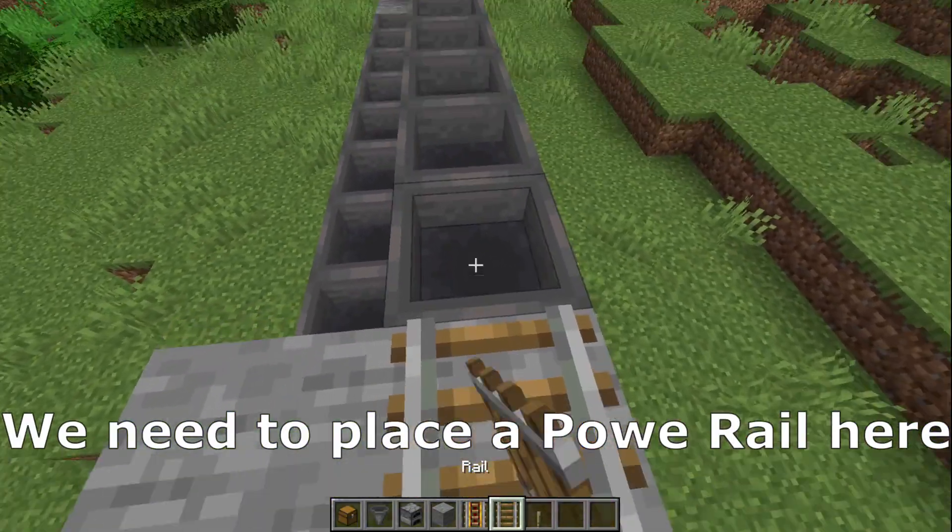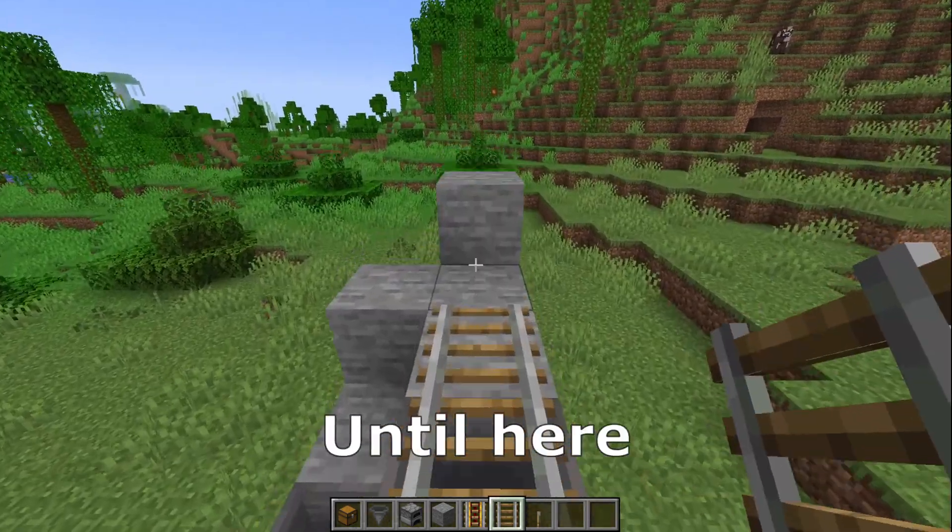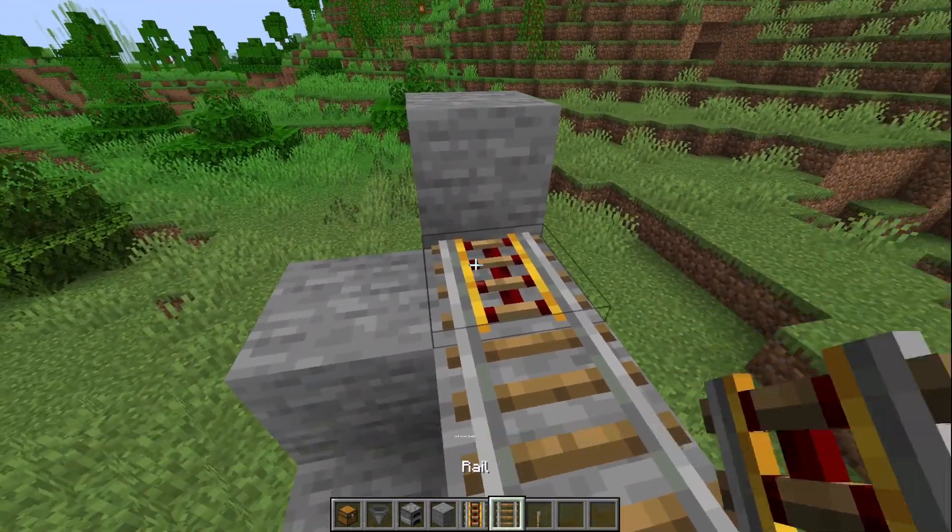We need to place a power rail here, and now we need to go with normal rails until here, and here we need to place a power rail.